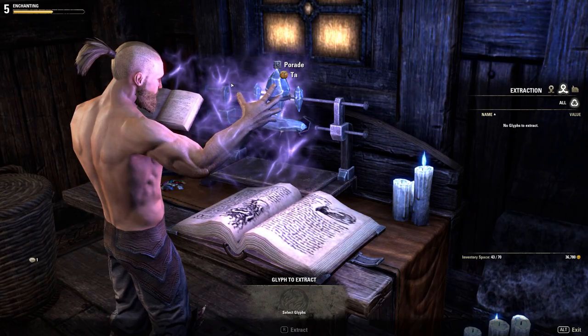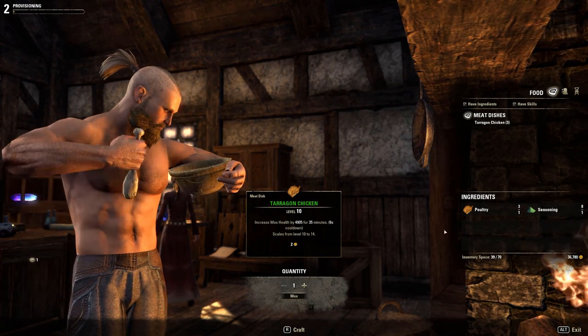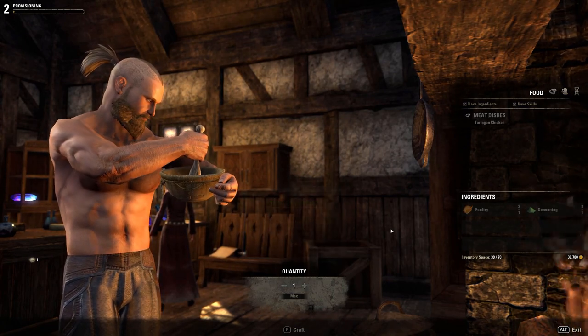The seventh and final station to cover is provisioning, which is really the most simple of them all. You take a recipe that you found during your adventures, and of course make sure you learn it by either double-clicking it or selecting it and pressing E in your inventory. Then you just add the ingredients and press the button. Dinner is served.